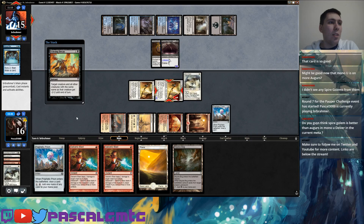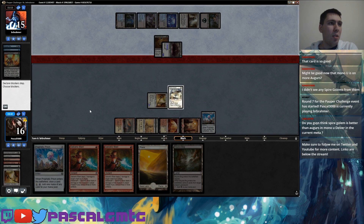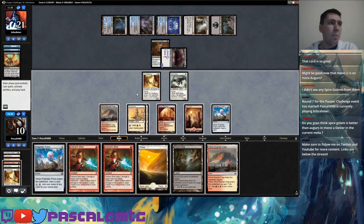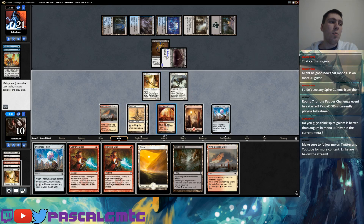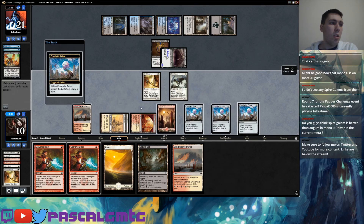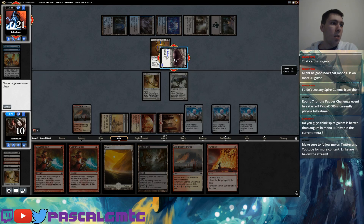I can double Galvanic Blast down. Wait — how was that? Wasn't that just worse than killing the Glint Hawk? They killed a 1/2 instead of a 2/2 with the Echoing Decay, and they could have done it on my turn so this doesn't attack for two. That just made no sense whatsoever. I mean the Cartouche part made sense, but the Echoing Decay targeting was completely terrible. I guess you gotta do what you gotta do.